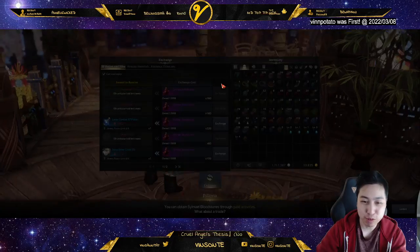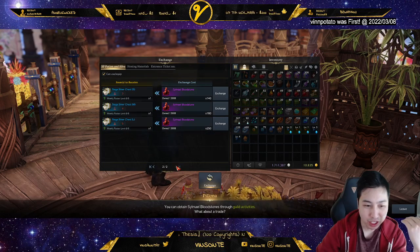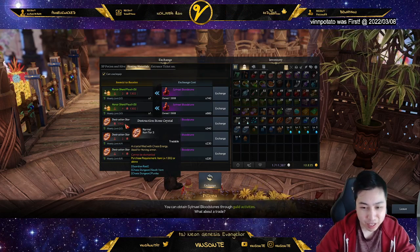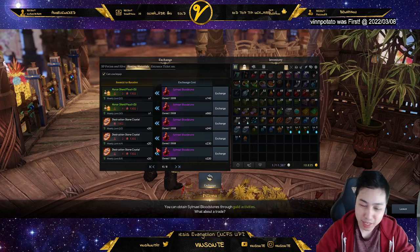I need to get to 1302 because I can't even buy certain things — like the honing materials and the potions — you can't buy them unless you're 1302. So I'm kind of locked right now, or at least I was yesterday when I messed up.